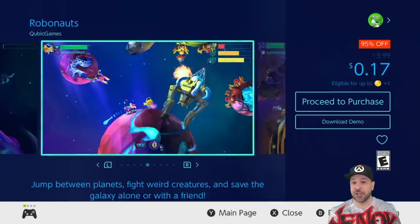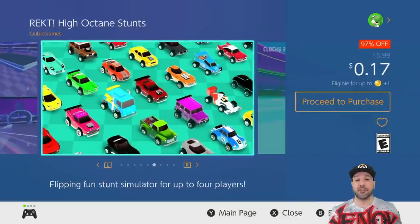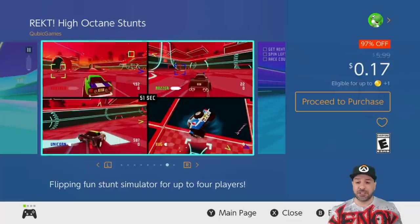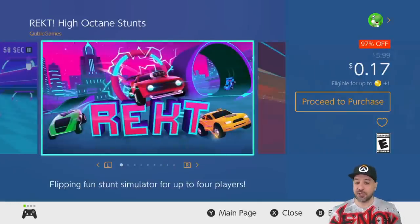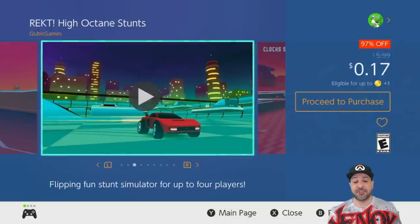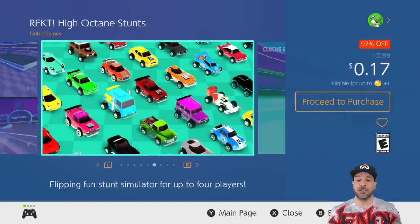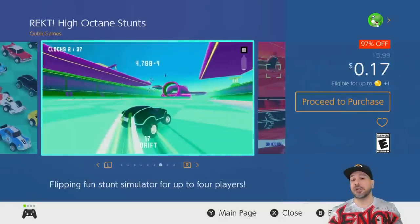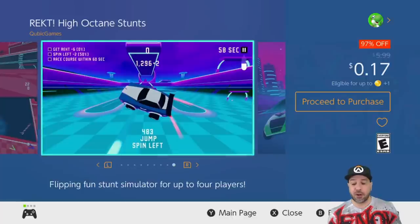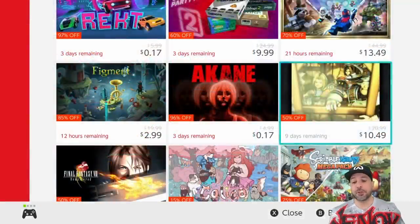The next game also from the Cubic sale at 17 cents is Wrecked High Octane Stunts. I'd suggest this more as a party game than a one-player game, though you can still have fun solo. Where this game really shines is getting a few people together to do crazy stunts on a course — it's cartoon-like stunt driving where you score points by going through rings and various obstacles. It's tons of fun unlocking different cars. At its full price of six dollars it would be just okay, but at 17 cents this is a definite pickup.